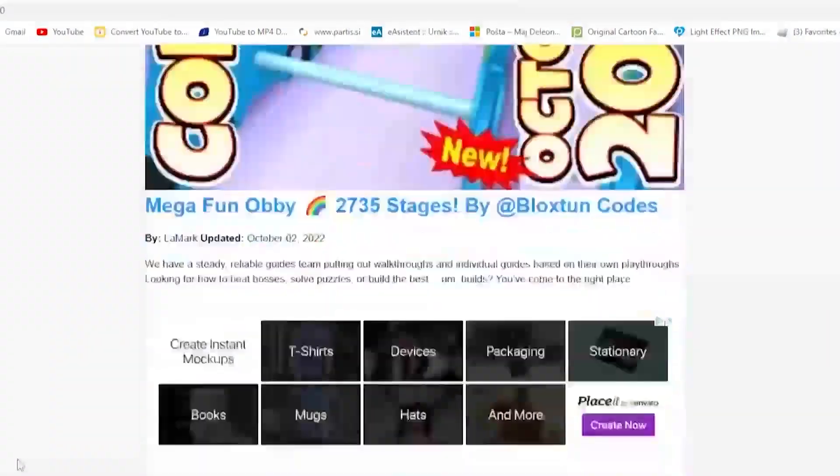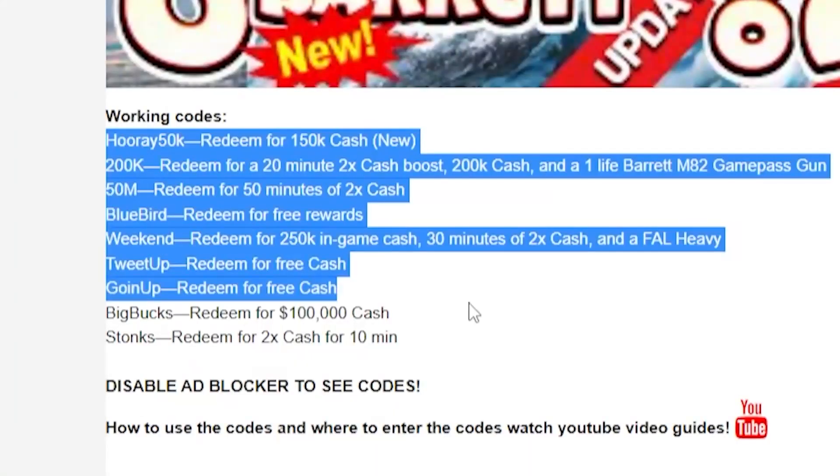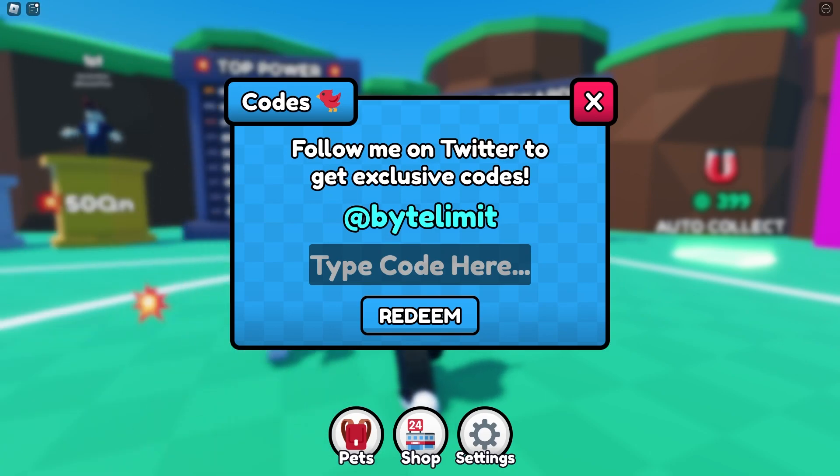Let me tell you about my app for codes — you can download it from the Google Play Store. It's a mobile app, so everybody on mobile can try it out.